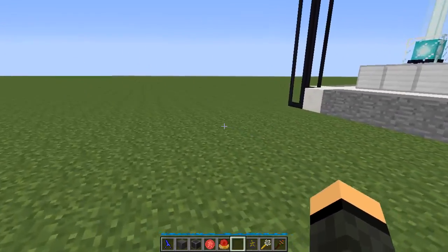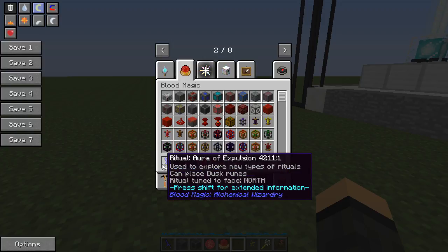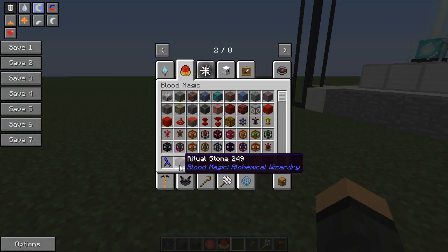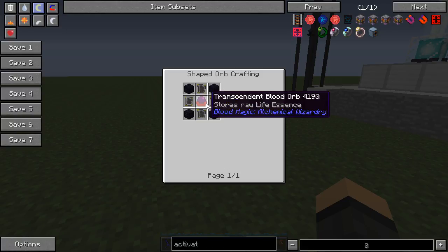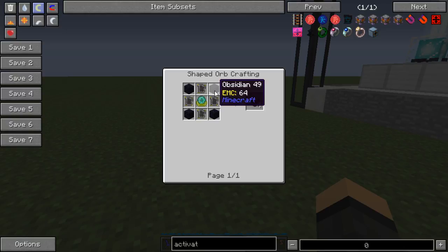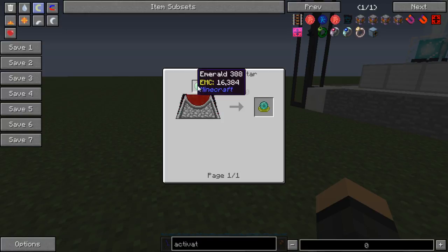The main things we're going to need - I have some in my inventory - are ritual stones. You can do rituals manually or you can use the ritual diviner, but the main thing we're going to need to start off with is some ritual stones. To make them you just need reinforced slates, which is from your tier 2 altar. You can start making rituals as soon as you make a tier 2 altar. It's reinforced slate, obsidian, and at least a tier 2 orb - the apprentice blood orb. Master magicians is tier 3, apprentice is tier 2. It's an emerald and 5000 LP in your blood altar.